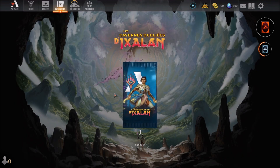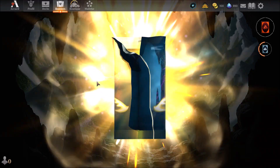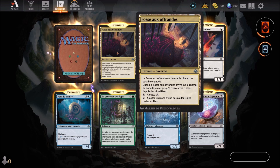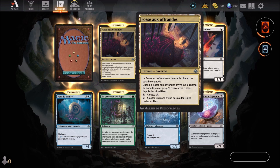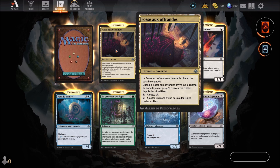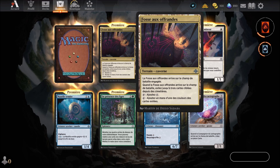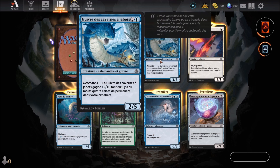And we continue with the last booster. Fosse aux offrandes — it's a cavern land that enters the battlefield tapped. When it enters, exile up to 3 target cards from graveyards. If you tap it, you gain colorless mana. It's a colorless land. If you tap it, you can also add one mana of a color of an exiled card. Guivre des cavernes d'Ajabo — second copy. We just saw it.